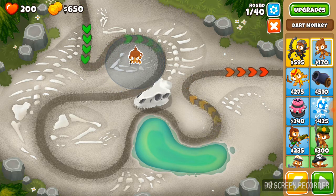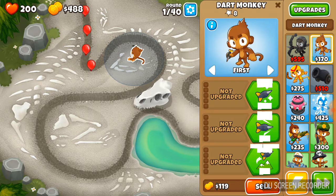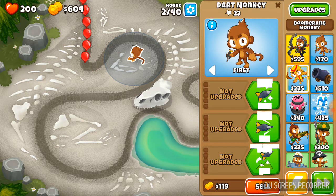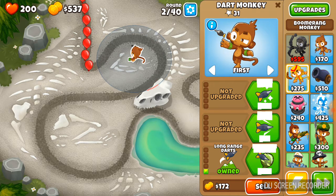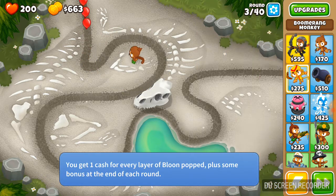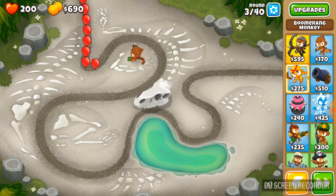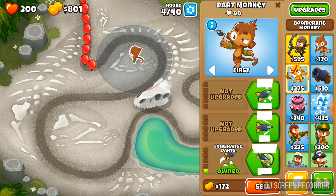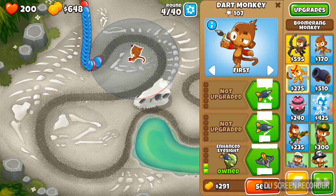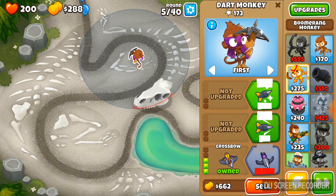I like to start off with my hero and put him right there. And there are now three upgrade paths instead of two - they're actually free now. If we go bottom you end up getting the crossbow, which is extremely OP. The middle is triple darts and the top is the juggernaut. So we're going to go crossbow - let's get quick shots.